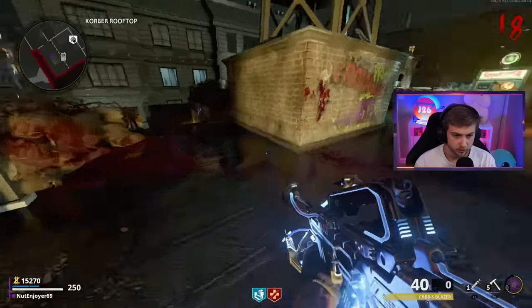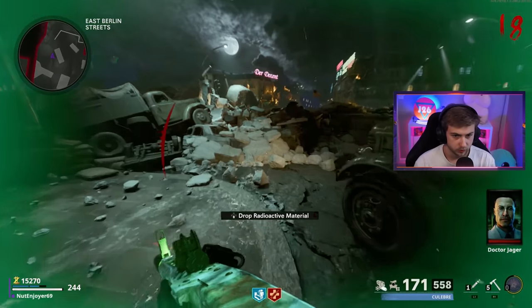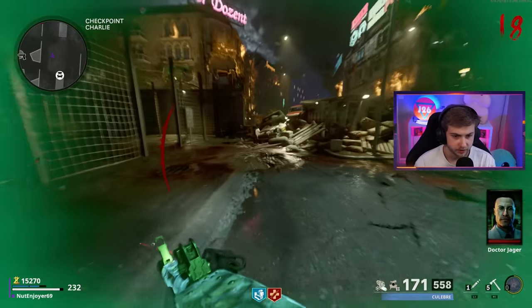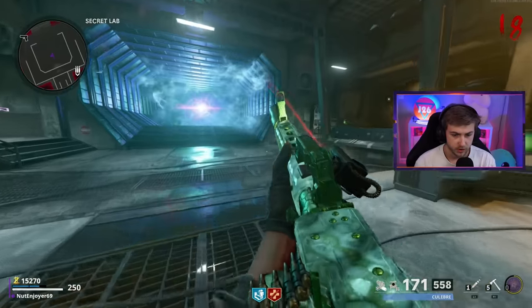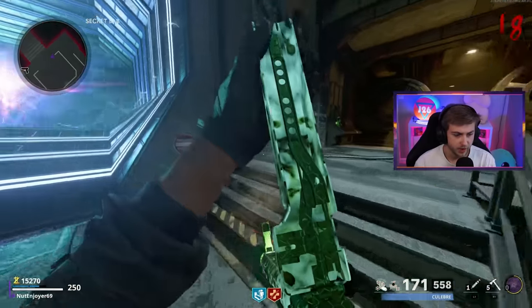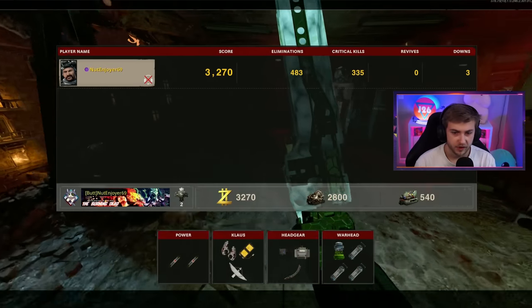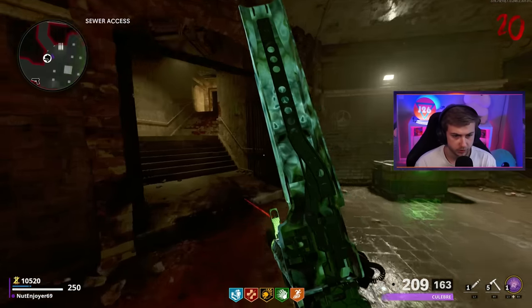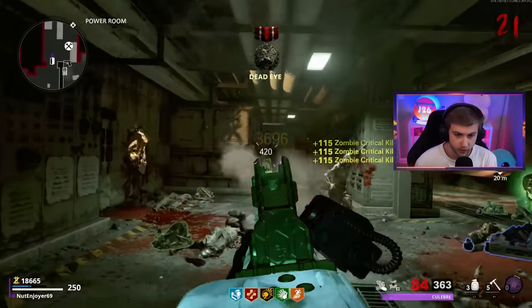And there we go - busted it wide open. We're losing health - I think we need to throw this into our warhead that we placed down earlier. At least we don't have a timer. So now we just need to do that again. But before I do that I think I'm gonna try to get Gold Viper and get that out of the way. We only have 335 crits right now - we need probably about 1500 more.